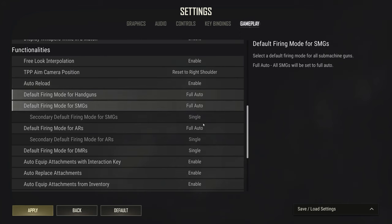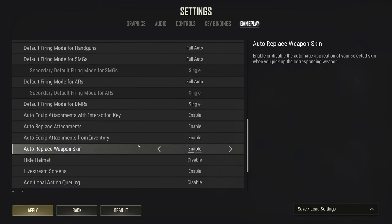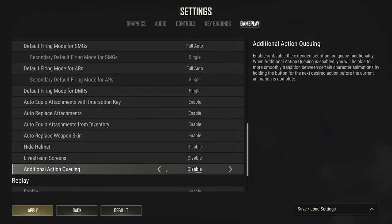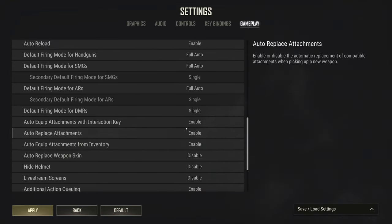All your gun firing modes should be full auto, with the exception of the default firing mode for DMRs — that really only applies to the MK you get from crates. Hide helmet is personal preference. You get slightly better FPS if you turn off live stream screens. Additional action queuing is incredibly valuable — by default, if you ADS and fall off a slight ledge it forces you out of the ADS animation and you won't re-enter it automatically. With action queuing on, you immediately go back to ADS as soon as you can, similar to how most shooters work. I 100% recommend turning it on. All auto-equip attachment settings make looting faster — I'm a big fan of all of them.